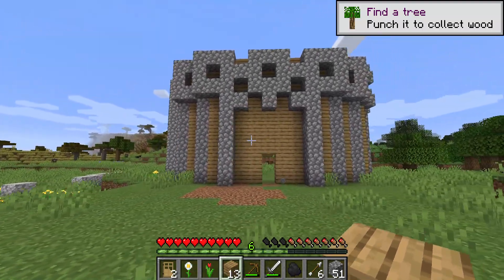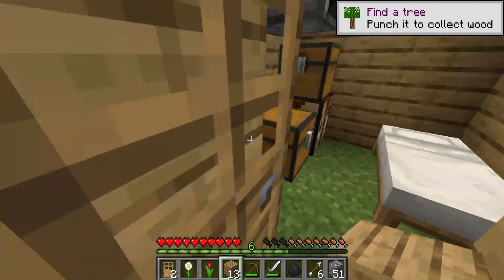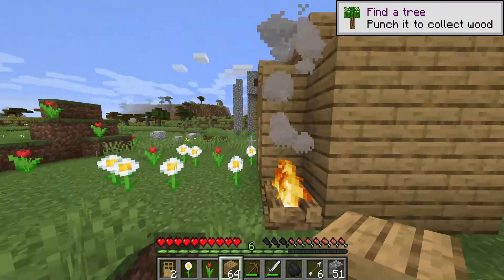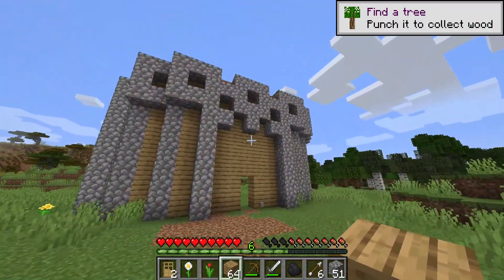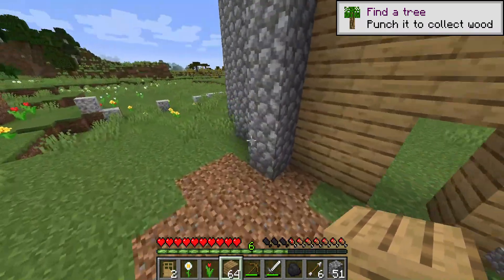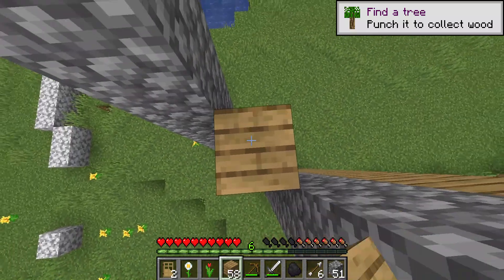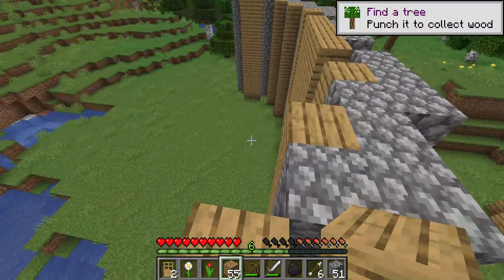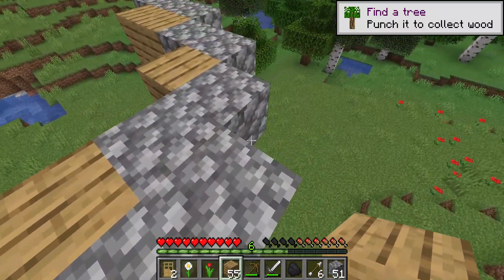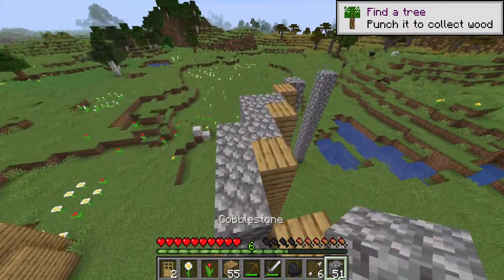Oh yeah, that's cool — I like that. Let's go ahead and get some more wood. We probably could have gotten some more stone from strip mining, but you know. It's just kind of confusing — I made a confusing design and I regret it. Never mind, it's not confusing. Just make sure we don't fall.